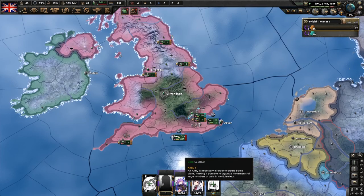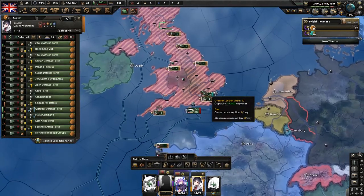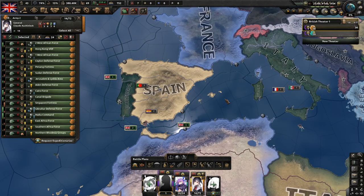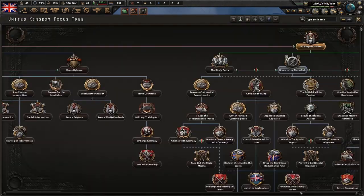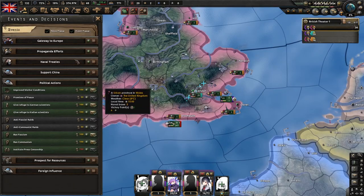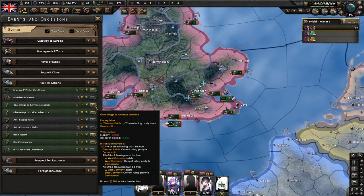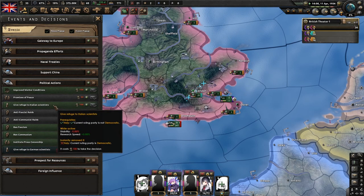Our entire infantry army is here so we're going to train them. The garrison army isn't all there yet, but we'll train them too. Our focus is now finished so we're going to grab 'Limited Rearmament.' We have 100 political power — a little past that — and we're going to spend it on research slots to get that early research bonus.